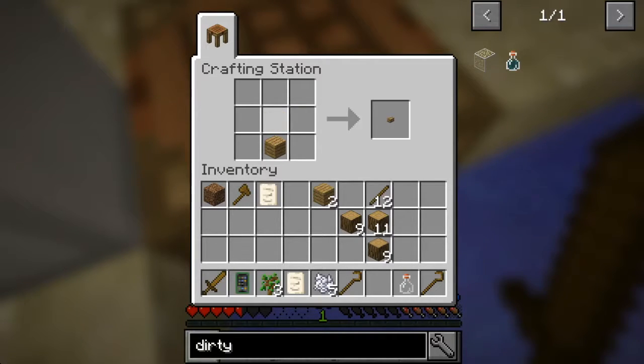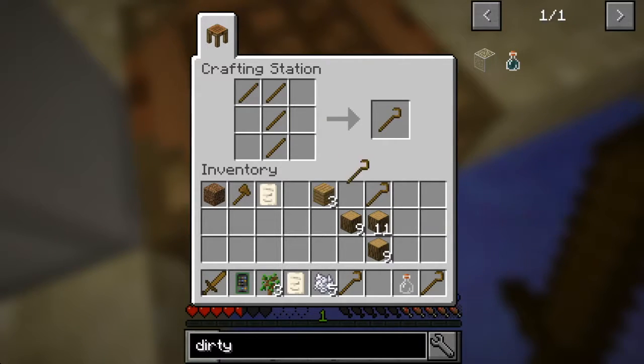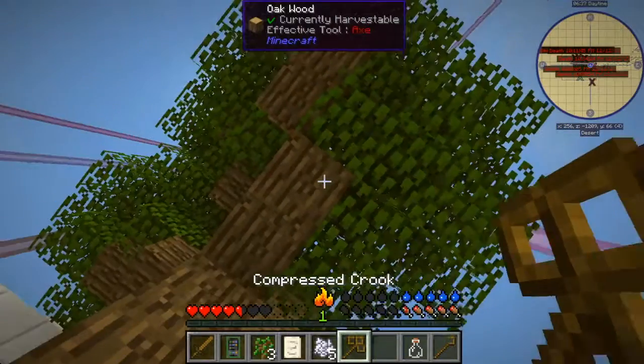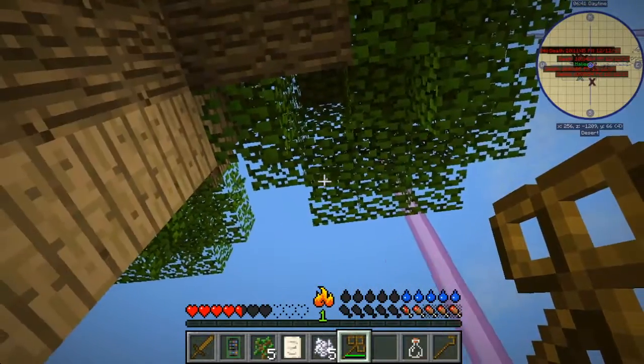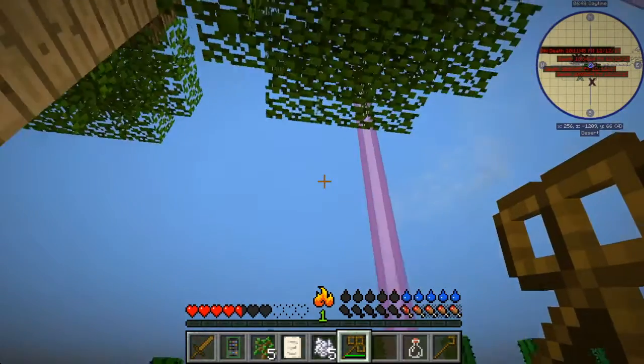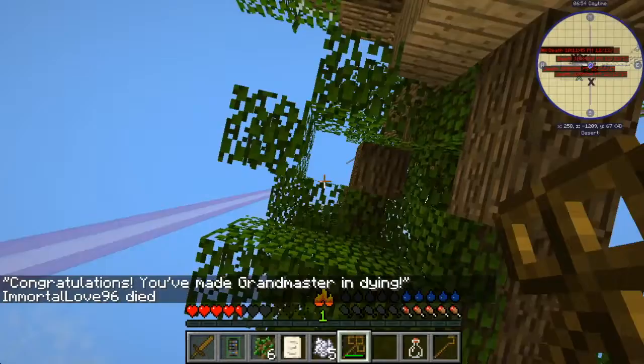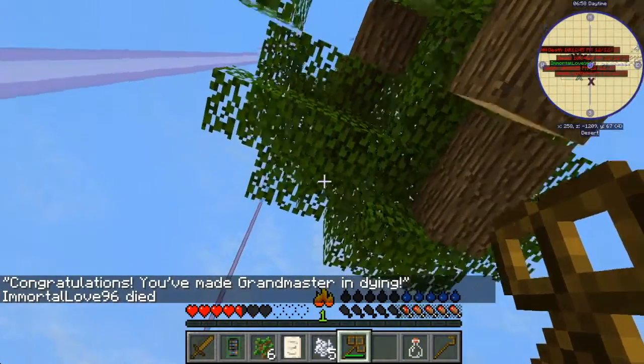I already removed mine but I was in the middle of making a compressed crook over there and then I died. So two of the crooks are in the crafting table but I'm making another one over here. It's multiple tables — one's over there where I died and the other's over here by the water. I think we've got the understanding of how to stay cool: you stand in the lava in the day and the water at night. Congratulations, you met Grandmaster for dying.